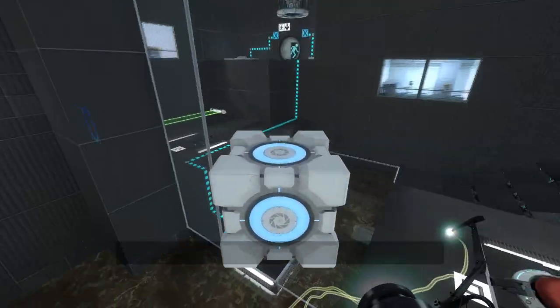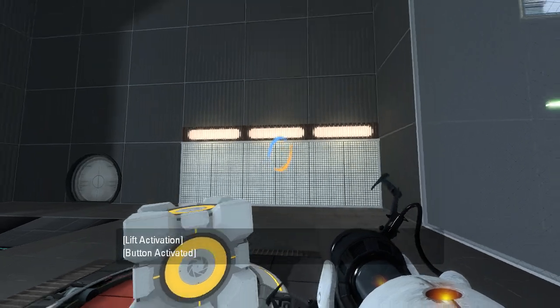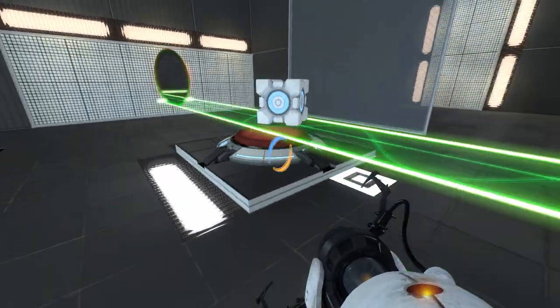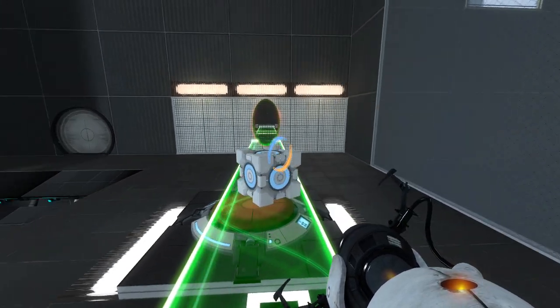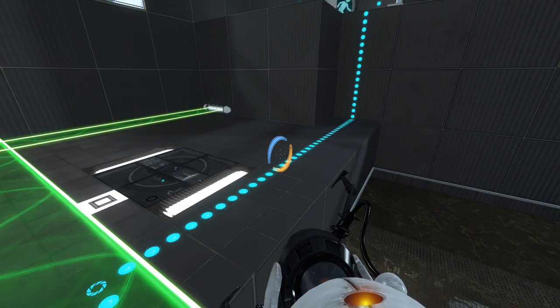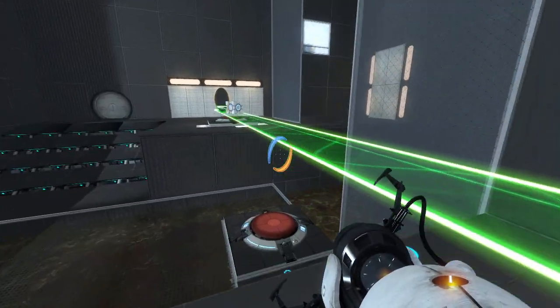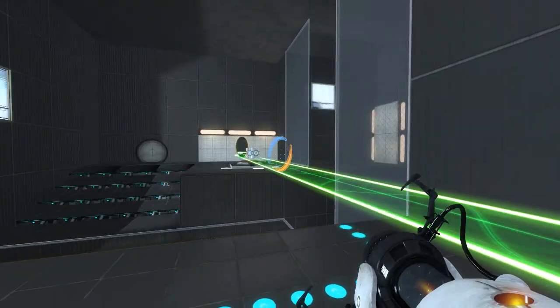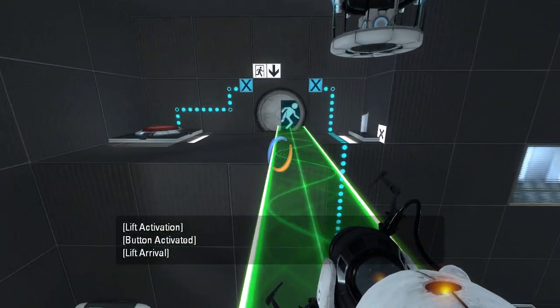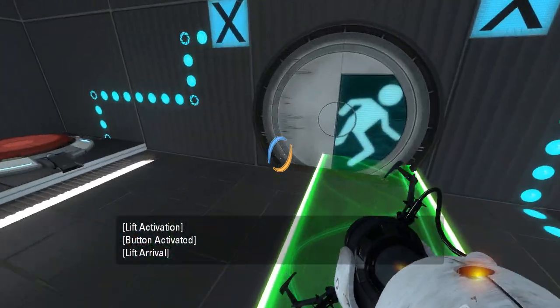And now, which button to put it on? So we can do this — I'm not sure if that's intended, but I'm going to assume that it is, because otherwise you could just remove the portal surface there. Alright, so let's do that. And this, and this — and then that allows us to get a second cube.